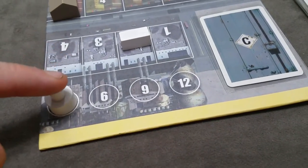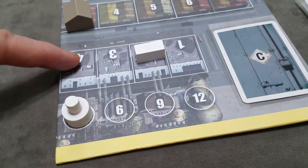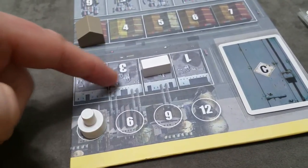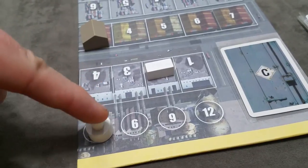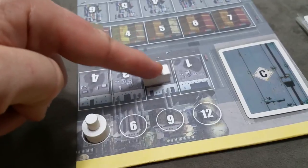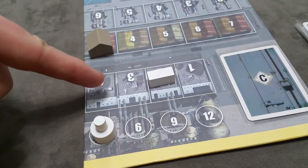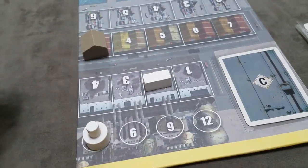The number of machines you have dictates your total storage capacity for containers. For every machine, you can store two containers anywhere in your factory store. With one machine you'd have two capacity; with two machines you'd have four total capacity.